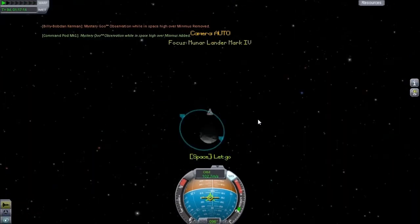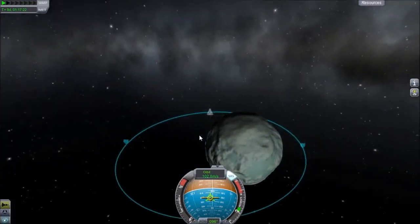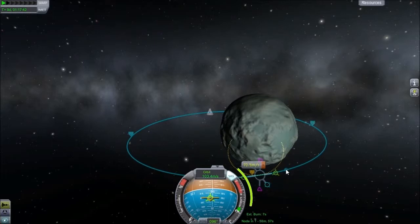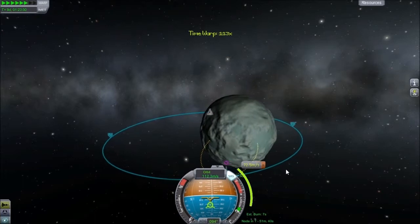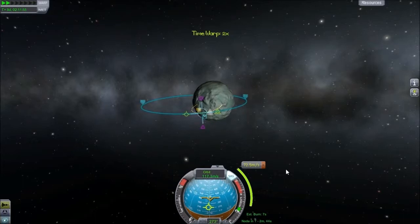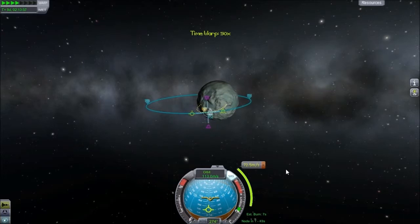Let's go ahead and board. Now what I'm thinking — we should try to land in this crater, that way we know for sure we're in a different biome. So we'll want to start our descent right about here. We burn retrograde — yeah, that'll work. So let's go ahead and get there. Our node isn't here for just a few minutes.